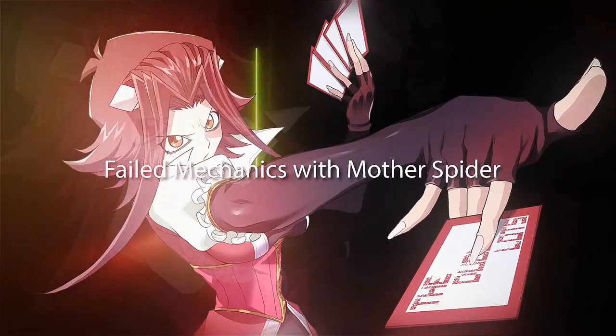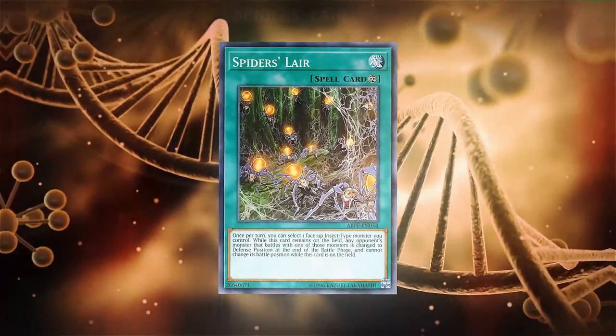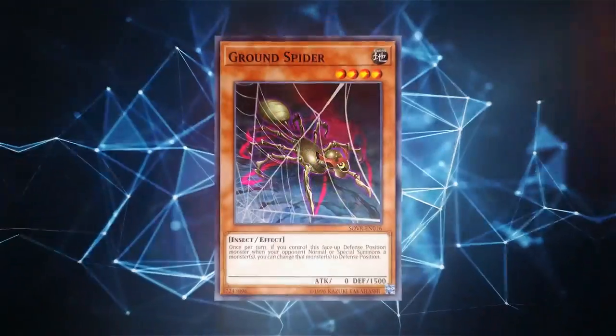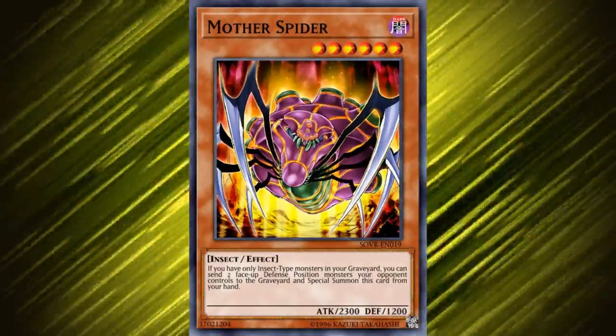In today's video, we're going to be taking a look at some failed card mechanics in the form of some failed cards that never really saw competitive play. First, let's take a look at the card Mother Spider.